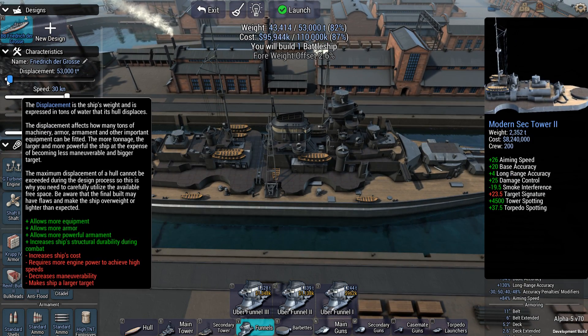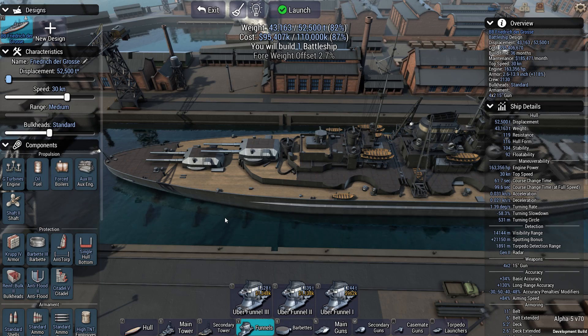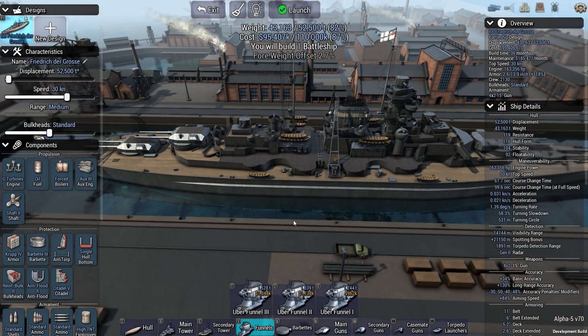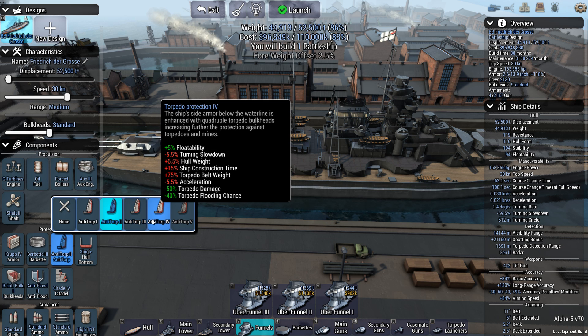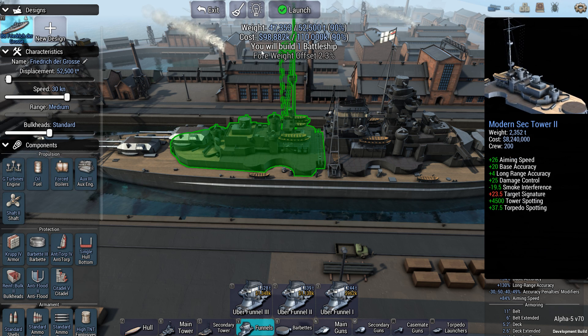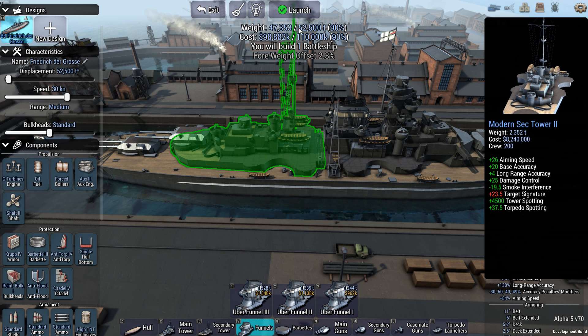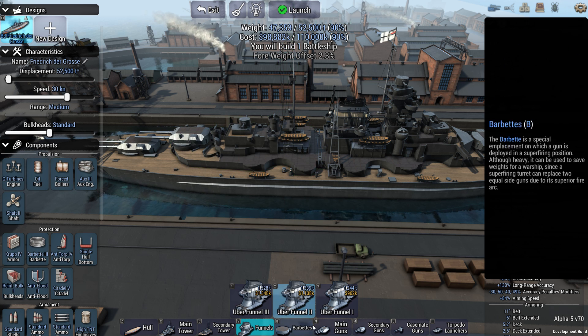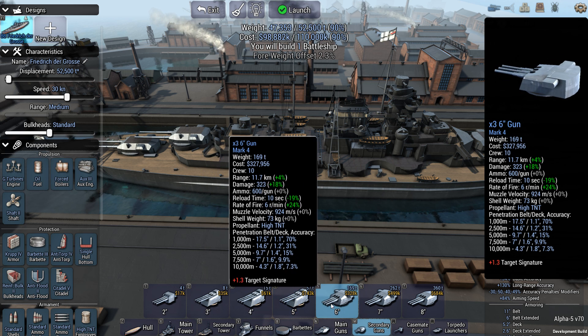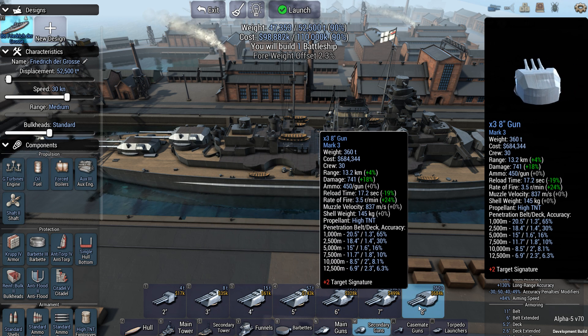I still have too much displacement — 52,500 tons. Smaller battleship, but at least it's well protected. Anti-torpedo 2, anti-torpedo 4. I still have a bit of displacement and cost to play around with. Secondary guns: Mark 4, Mark 4, Mark 4, Mark 3.